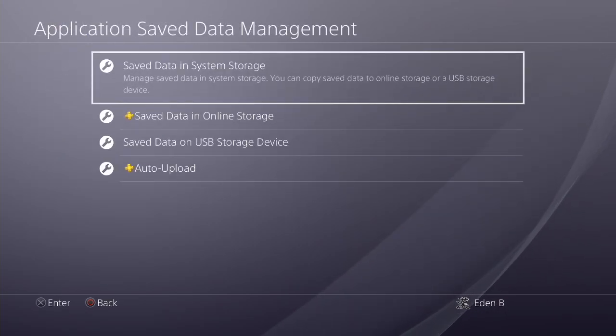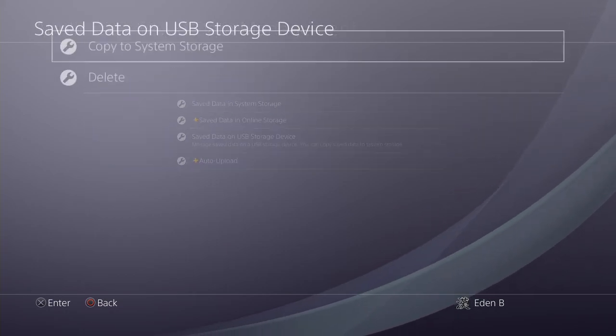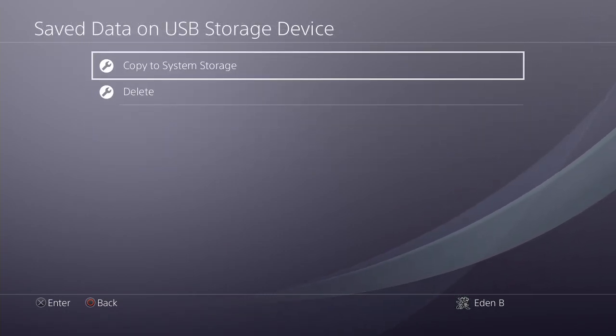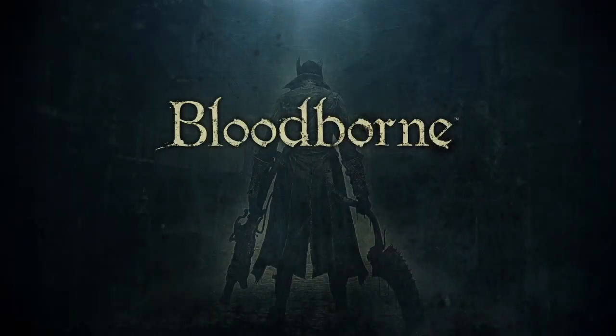If you want to practice fast, and I'll get to it later, you want to click on Save Data on USB and just press the PS button. Press the PS button once and you're going to go back to this. I'll explain why later.